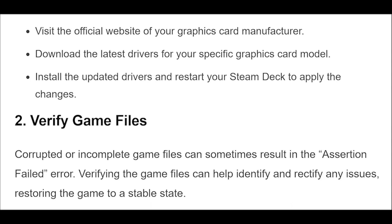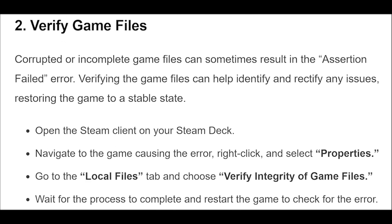Open the Steam Client on your Steam Deck. Navigate to the game causing the error, right-click, and select Properties. Go to the Local Files tab and choose Verify Integrity of Game Files. Wait for the process to complete and restart the game to check for the error.